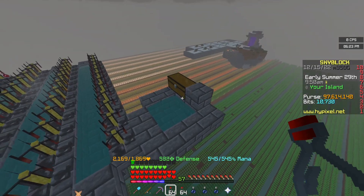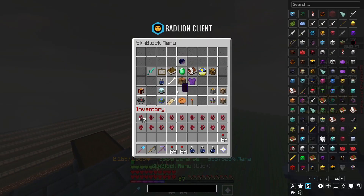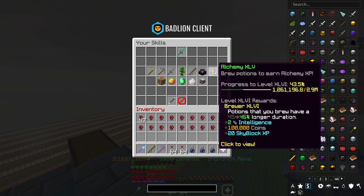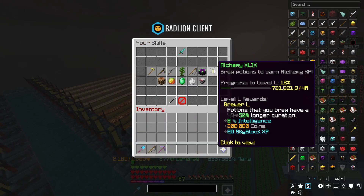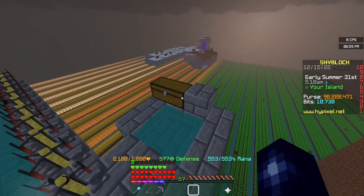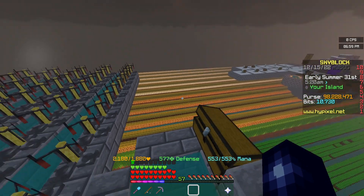Okay another check-in. We've got two and a half stacks of sugar cane left. We're currently alchemy 45, halfway to 46. Hopefully these calculations are correct - it's looking about right. Good news: we are ridiculously close to alchemy 50. We've got half a stack of sugar cane left which looks to be just about perfect. This is going to be so satisfying.